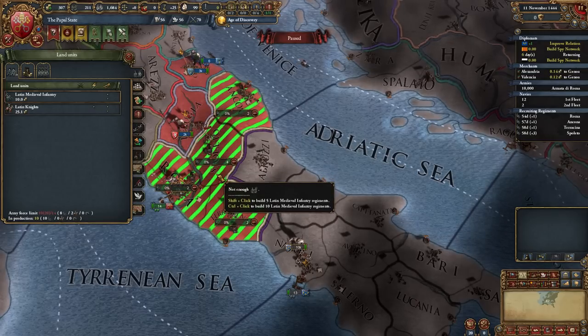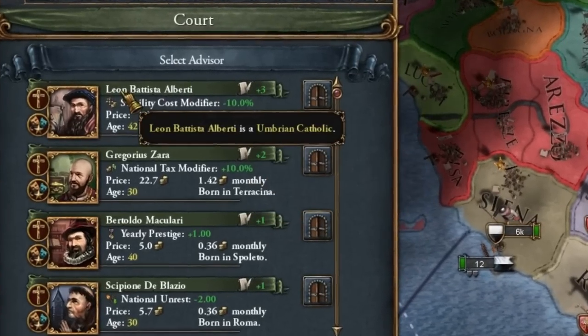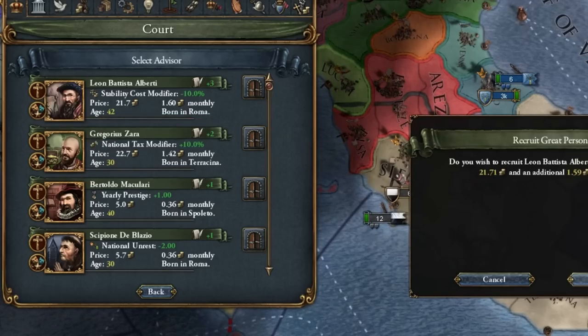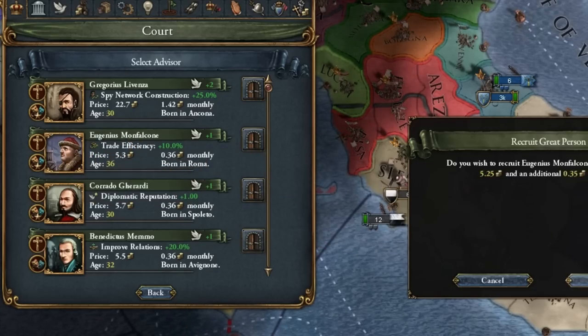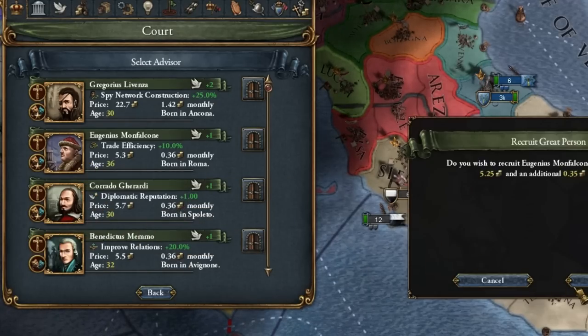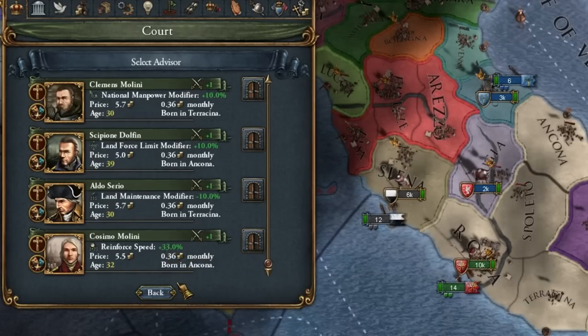I usually recruit the military advisor and hunt for a cheaper one — and I found one. As for our advisors, we start with the third-level 50%-off Leon Battista Alberti — I'm sure I mispronounced his name, but we want to recruit him anyway, he's super cheap. We take a diplomatic advisor for trade because he will pay for himself. We also have diplomatic reputation and improving relations available if we need them, and we know the military advisor will be cheaper soon.